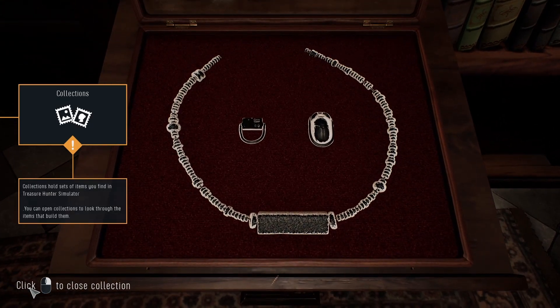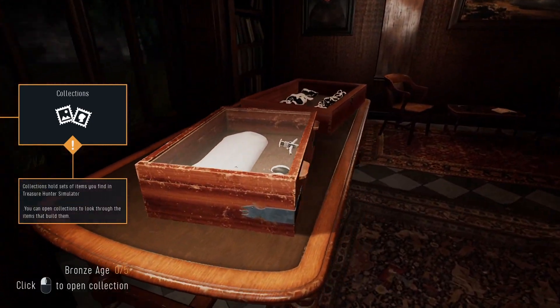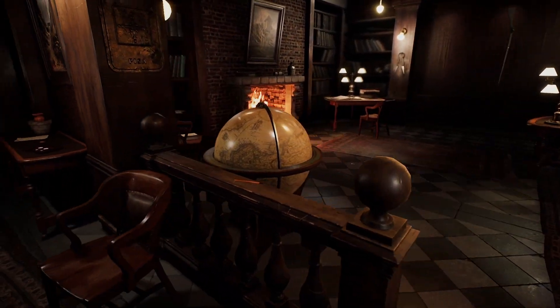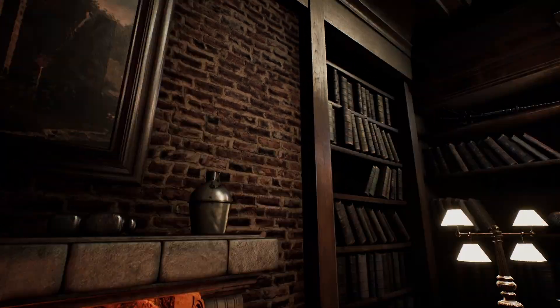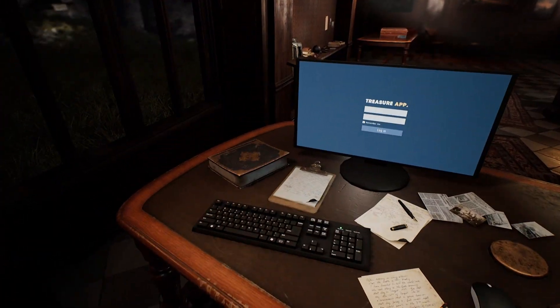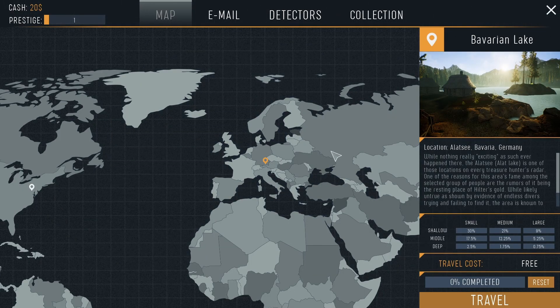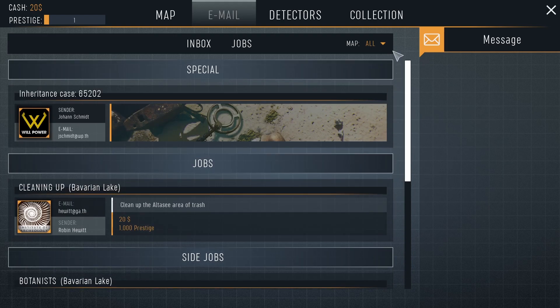Egypt. Collections hold sets of items you find in Treasure Hunter Simulator. Is that stuff I already found? I assume I need to find that. Hammerhead. Is that a door? No. There's a globe. I don't understand how I have 20 bucks. Oh, there's my musket. 20 dollars — clean up the area of trash. I'm a detector. Treasure hunter. Inheritance case.